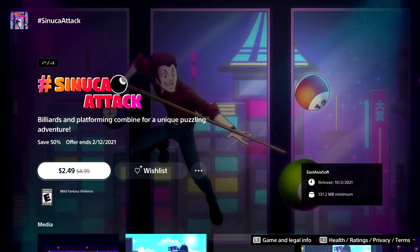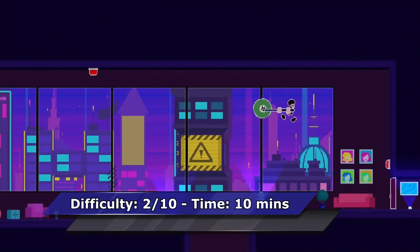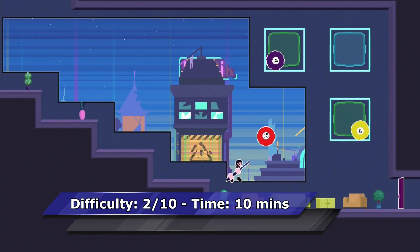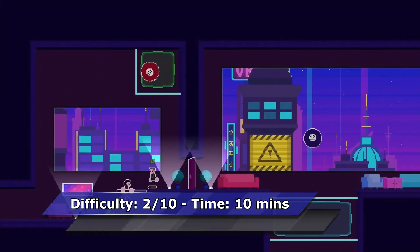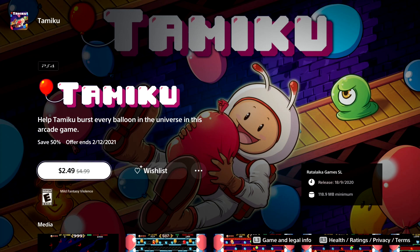The next game is called Sinukai Tech — a mix between puzzle and platforming. The game and the trophy list are very straightforward and you shouldn't have big problems unlocking the Platinum. There's no need for a guide or walkthrough; the game is pretty self-explanatory.